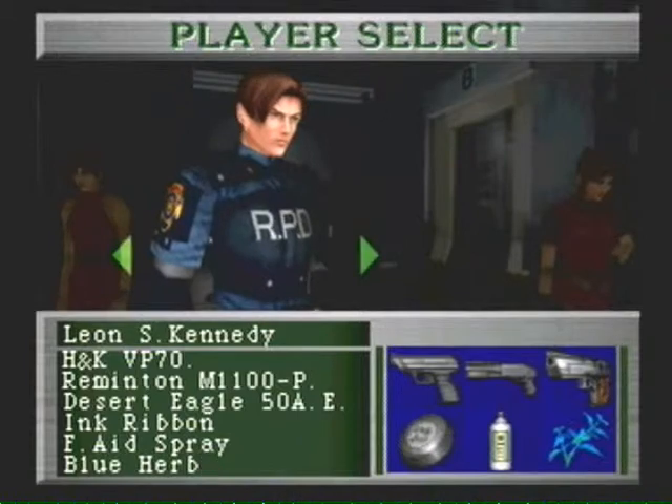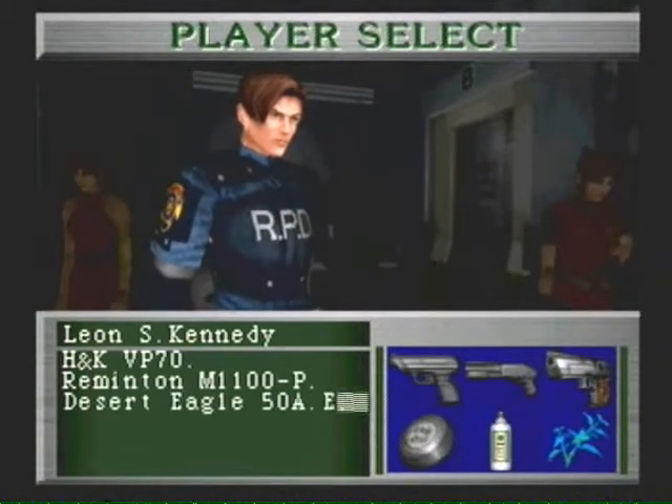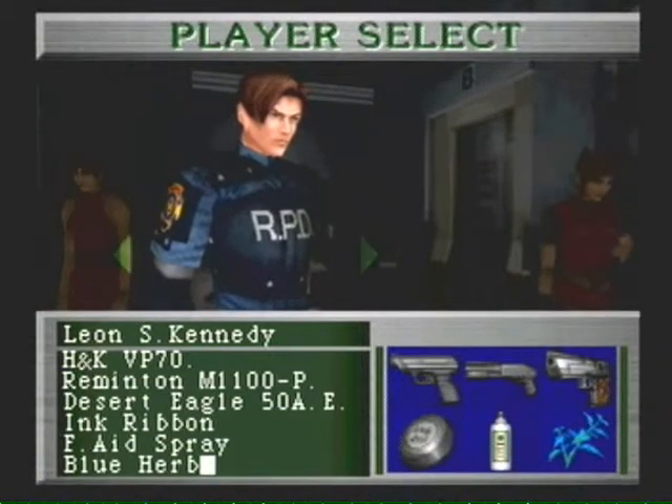We have a character select screen here. This is who I unlocked — I unlocked Ada. She starts with a Colt, an SMG, and the Bowgun. To most people that wouldn't be a very attractive combination of weapons, but I was messing around with her and it's really not bad. The Bowgun actually seems to work better than expected — you get so many bolts, and what you don't kill with the first volley you can finish off with the SMG. Then we got Leon with his normal repertoire — shotgun, magnum, it's great.